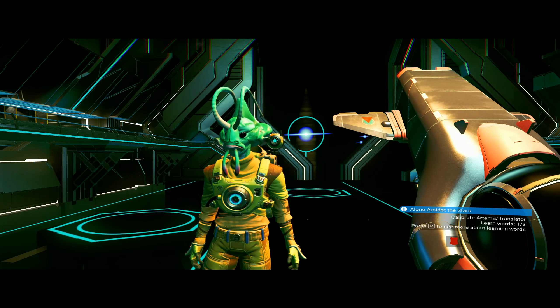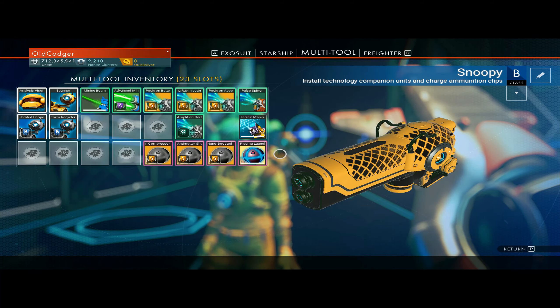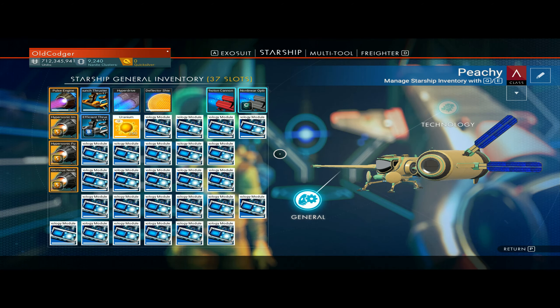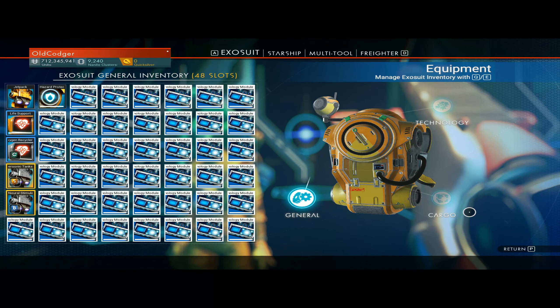Hello folks, Oclo back again. In this episode we're going to make loads and loads more money. We've got loads already - as you can see we've got 712 million. The way we're doing this is similar to what we've just been doing, which I showed you in the last video about buying and selling all these tech modules.